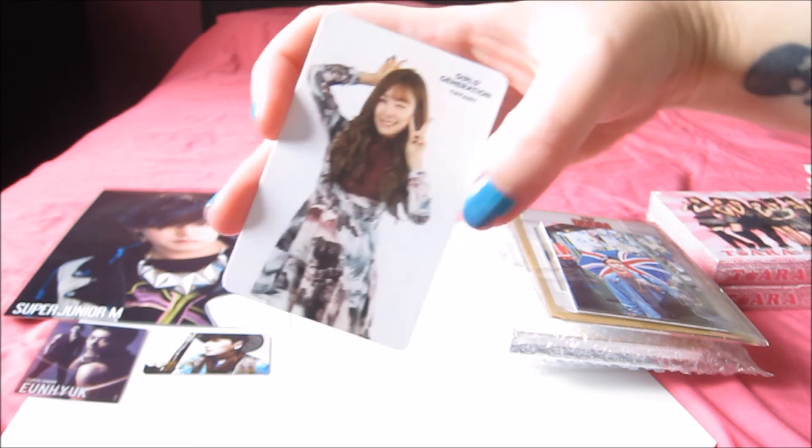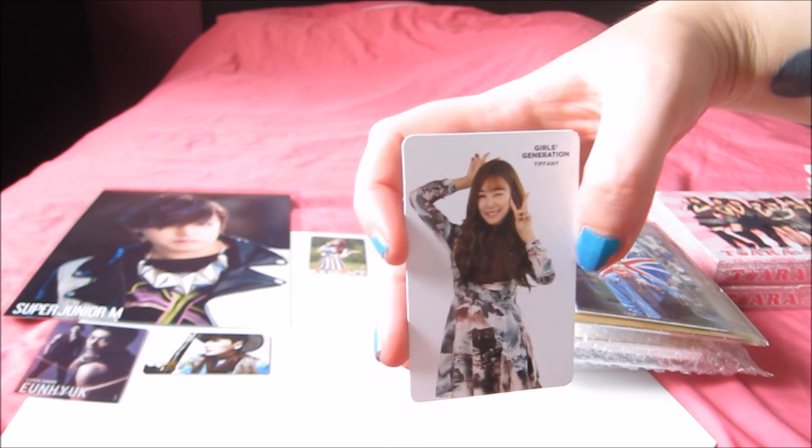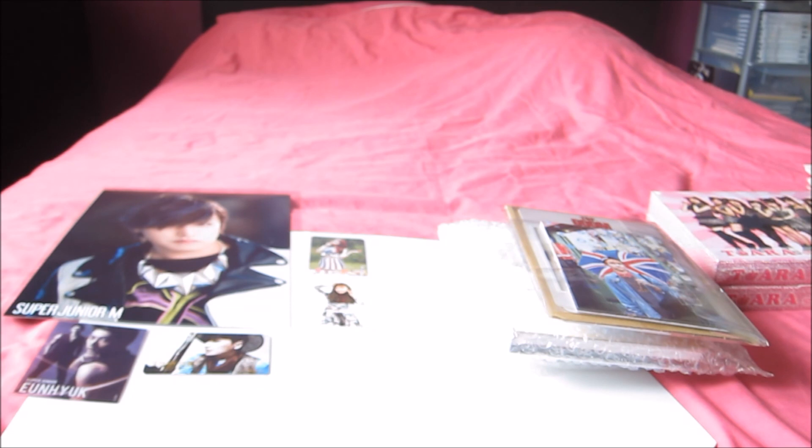I got Tiffany's fortune cookie card from the SM Coex packet. I actually just got Yoona's the other day for 800 yen, which is not a bad price at all — I got this one for about 800 yen too. So I have my top three now: Tiffany's, Yoona's, and Tiffany's. I just need to work on getting the rest. Girls Generation are the only ones I need to finish my fortune cookie card set since I have everyone else.